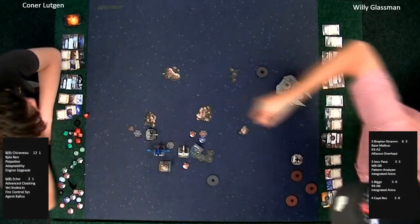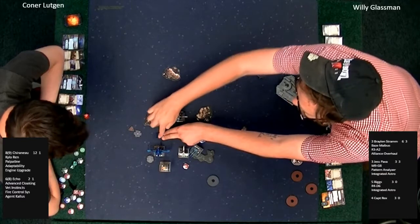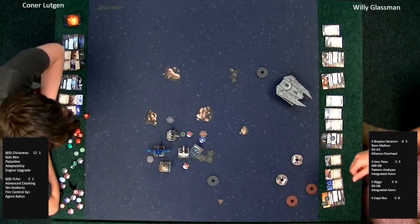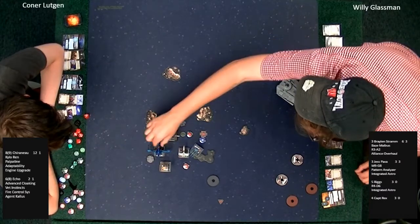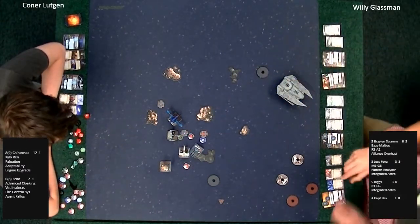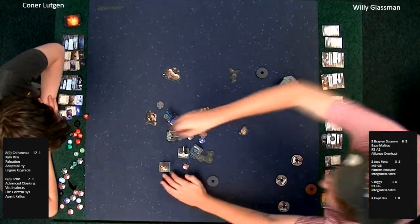He can potentially stress two people in one shot because of the R3A2 droid. It's sad that the droid hasn't come into play more this game. Echo is dreading that droid — does not want to be stressed. In that sense Connor's doing a good job of preventing Willie from fully exploiting what his list can do. He's been dodging arcs very well. Both players thinking avidly. It looks like one player is maybe on his phone — but his dials are down, so he's allowed to relax.